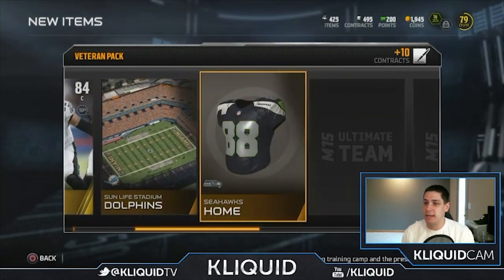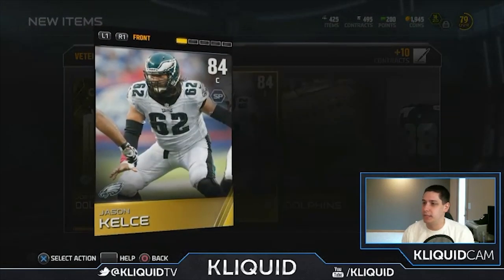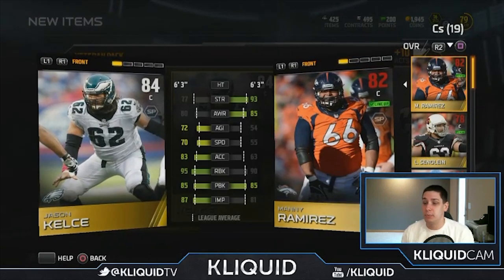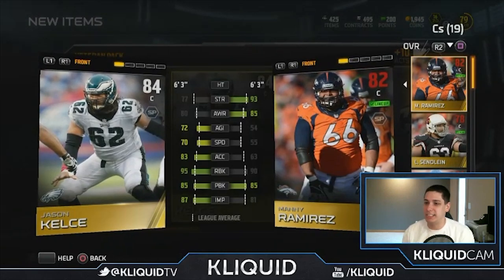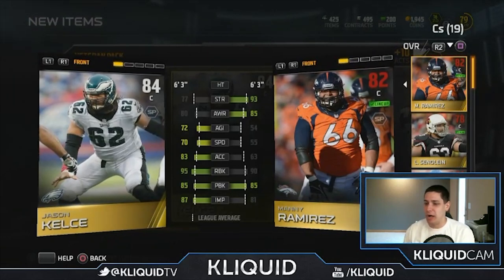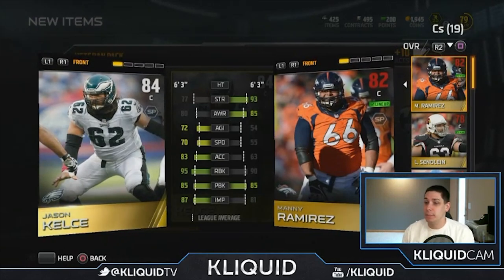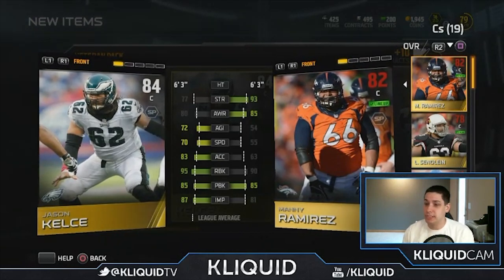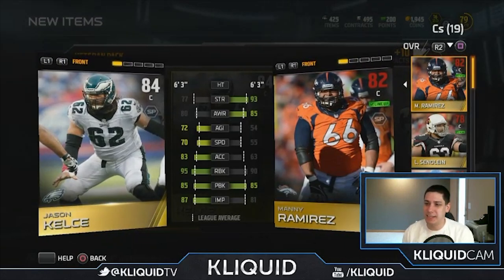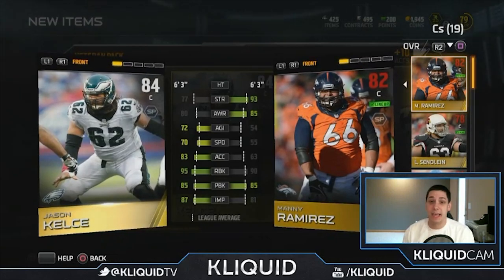Let's take a look. I think I've got Manny Ramirez in the middle — he's an 82. Jason Kelsey being an 84, he probably will start for me. But look at that strength — 77 strength. Brutal, that is an awful number. He does have better run block, better acceleration for when he pulls, and better impact block. So that 77 strength gives me a lot to think about.